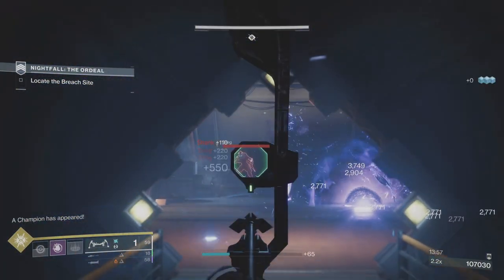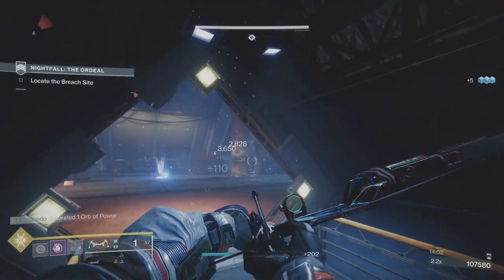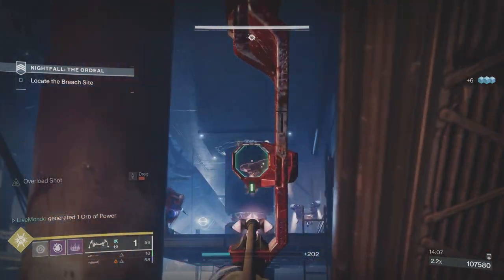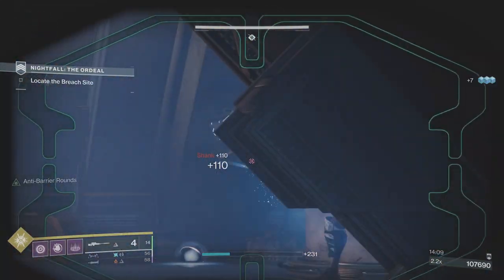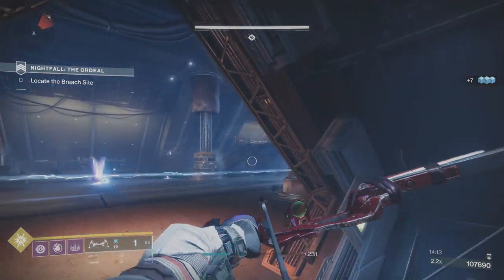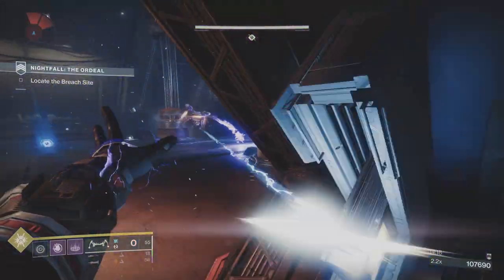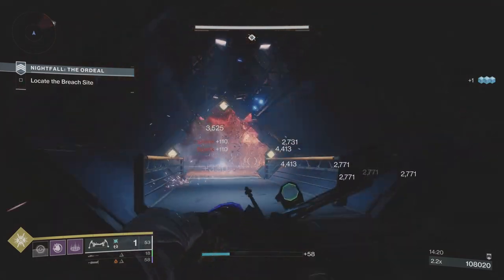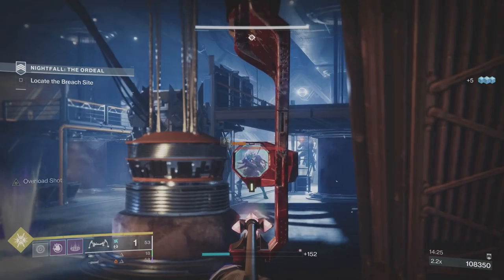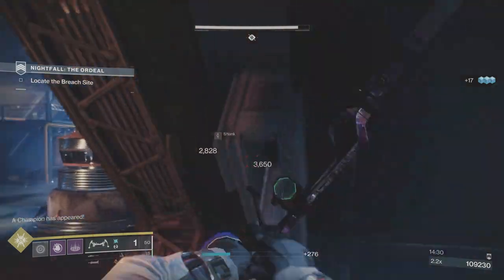These next two sections are where the meat of the difficulty is — the boss is really straightforward. This part here is a kill zone — if you come out here you're in trouble, you're going to get hit a lot. Watch out for the exploders. If you back away as soon as you see them — they come from over on the right — there are some shanks normally over there as well.